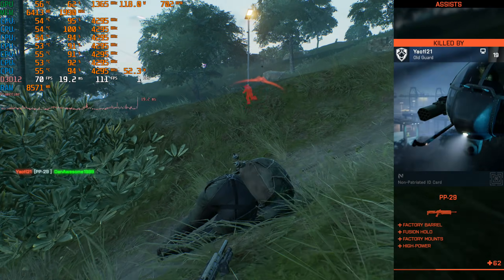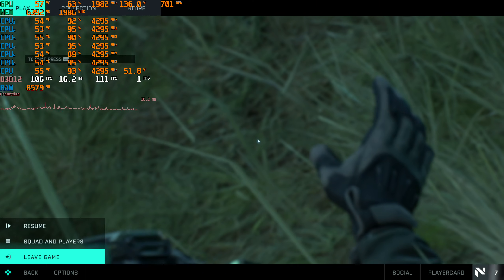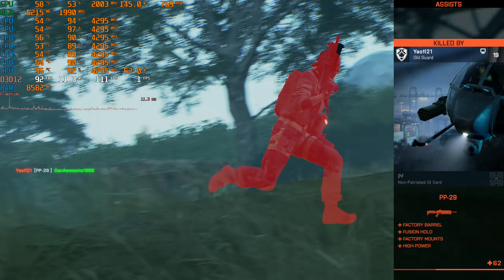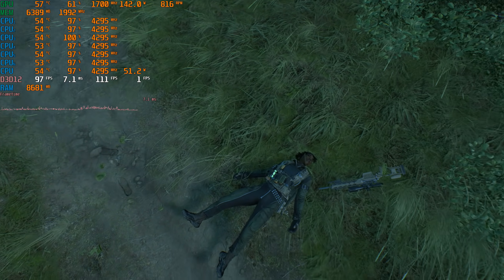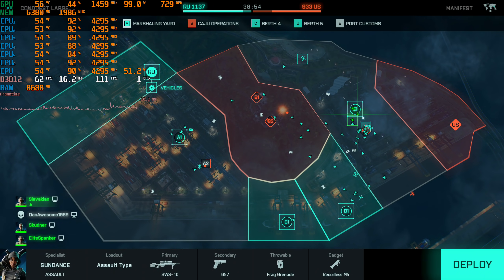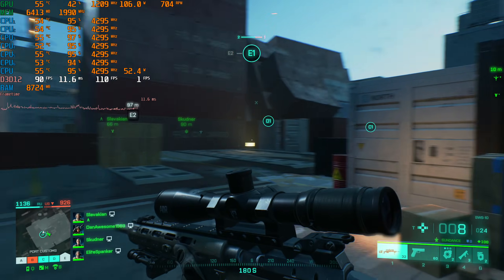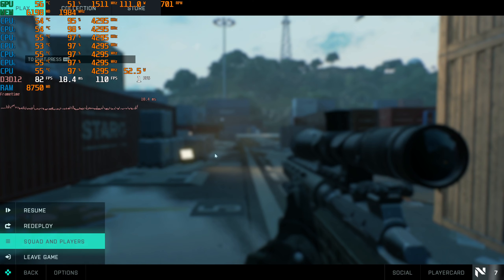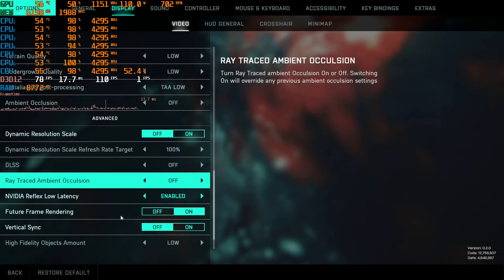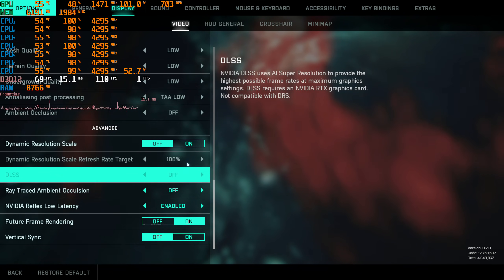Let's go ahead and redeploy. I want to check one of these specific settings before we're done here. I'm going to hop in somewhere where I think there's a lot of people. I'm curious if the setting that's really making the big difference is the high fidelity objects amount - can I adjust that independently? Can I go to custom?